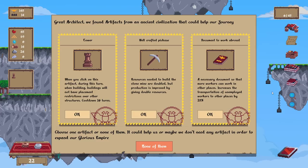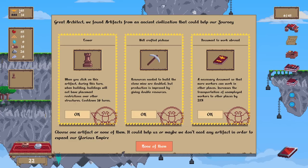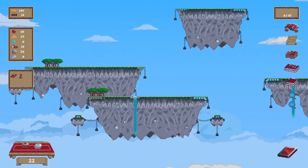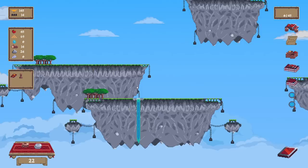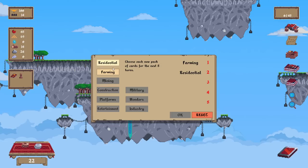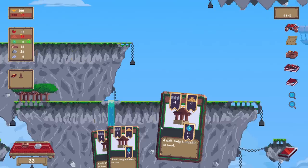I have more stone. A necessary document, so that more workers can work in other places — increases the transportation of unemployed workers to other places by 25%. So we have 14 workers right now, we're fine. Workers use that per turn, I feel like we're running low. Choose each new pack of cards for the next five turns. Give me a farming pack — no, farming residential. Farming residential. Do it. We'll try that out.